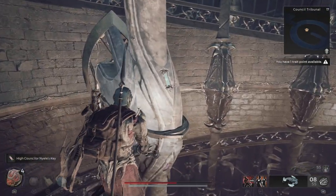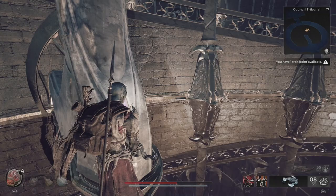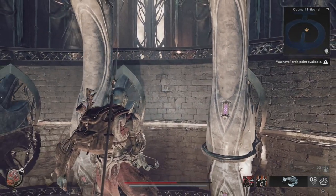All you have to do is remove these colored symbols and match them to the reflection on the floor. Once you do that the doors will open and you can head into the king's chambers.